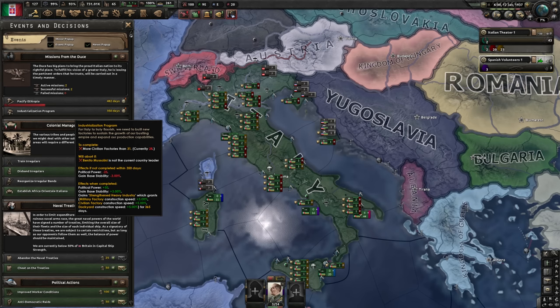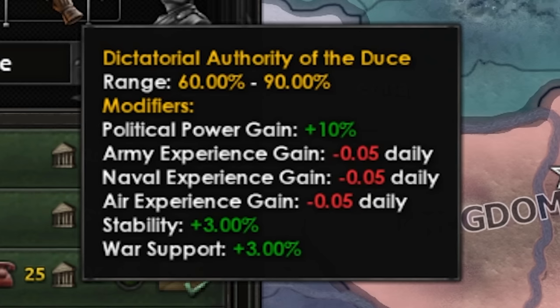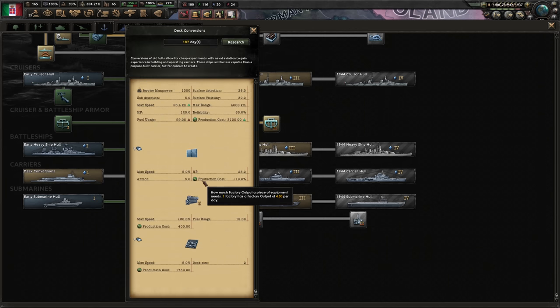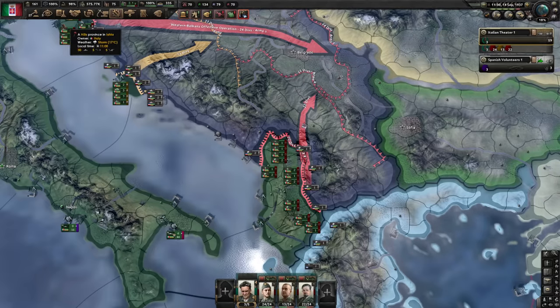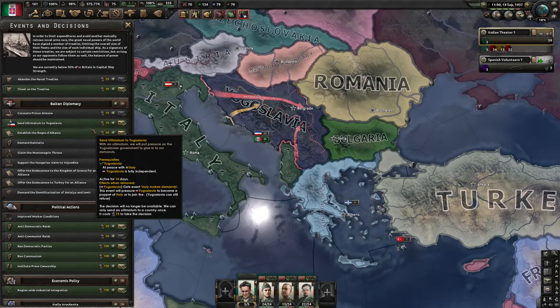Mussolini has commanded us to do an industrialization program — we only need to build three civilian factories in a year, so that's good. Mussolini is also getting more power, but I don't want him to get too much because that minus daily army, navy, and air experience gain is not good. As Italy, a naval power, with the new plane mechanics I almost feel like we have to research carriers. We've also now annexed Albania with the new annex Albania focus, and there's a decision to release them as a puppet, but we'll directly occupy them for now.